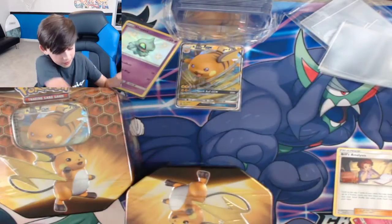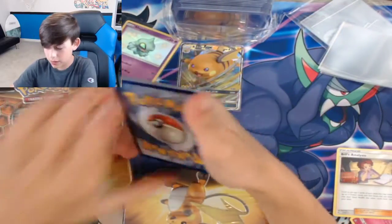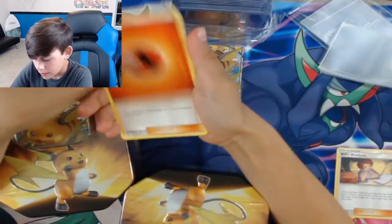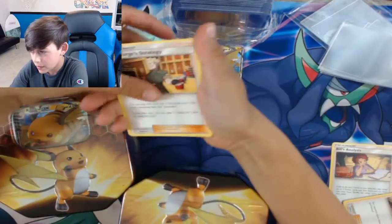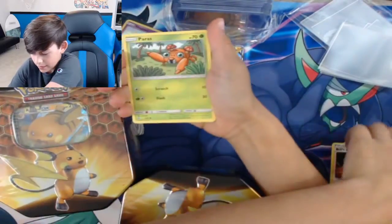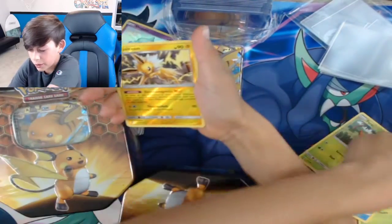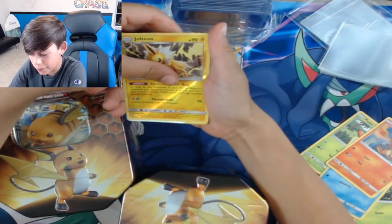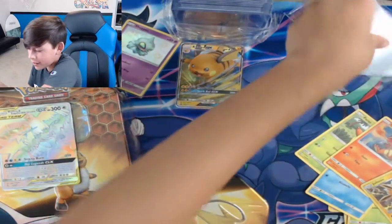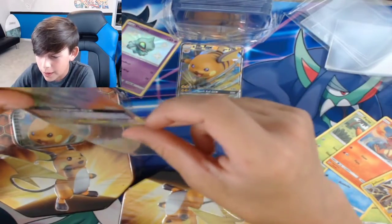Last pack magic — can we get a Charizard? Paras... wait, it's the next card, I think this is it — no shiny, but wait — it looks like a full art! Oh, it's the rainbow rare Birds! No way, last pack magic — we got a rainbow rare Birds, let's go!